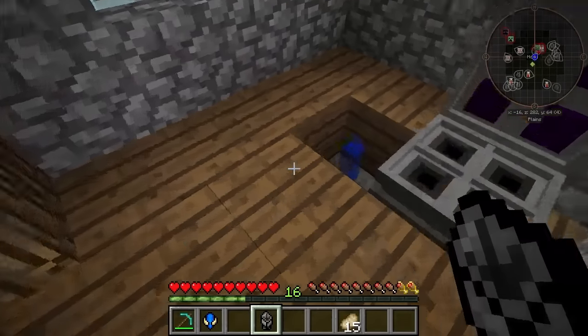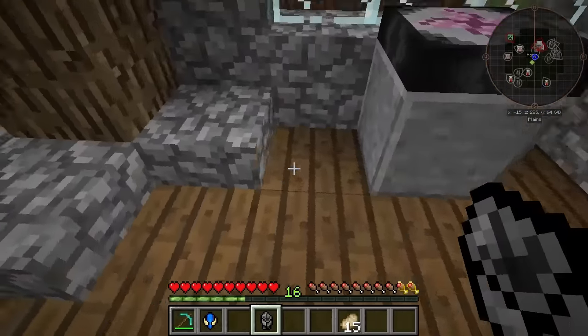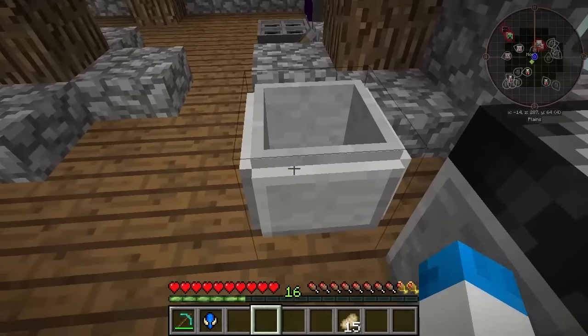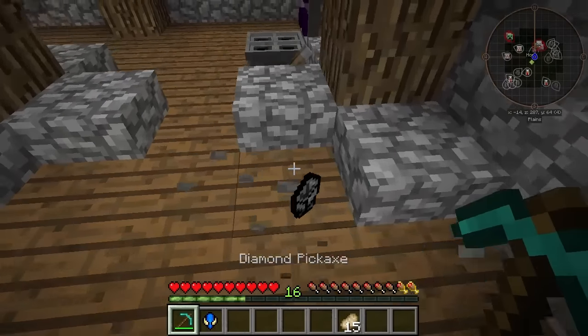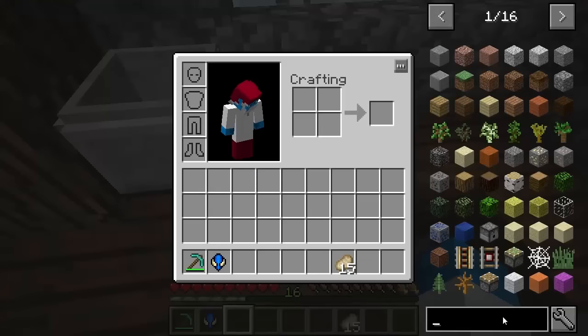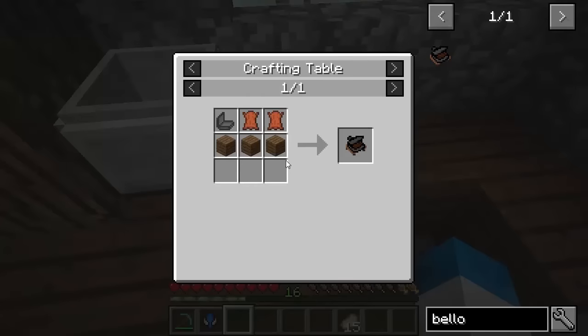Now this blow mould — I'm going to go ahead and put the blow mould... I don't know where I'm going to put the blow mould. What does it look like? We can move it from there, that's for sure. Maybe we can put that in the corner over here. There we go, that's not too bad. We need bellows as well for this, it says, to be able to use it.